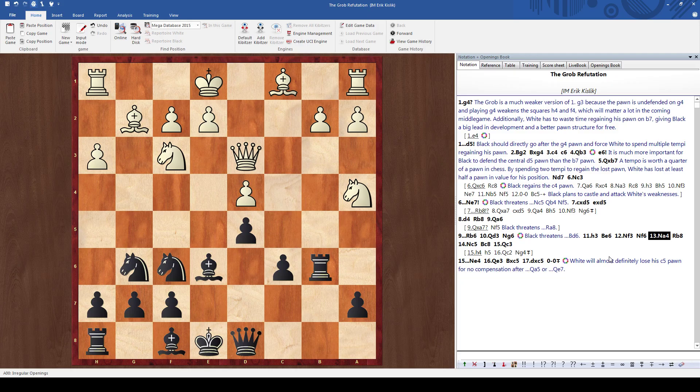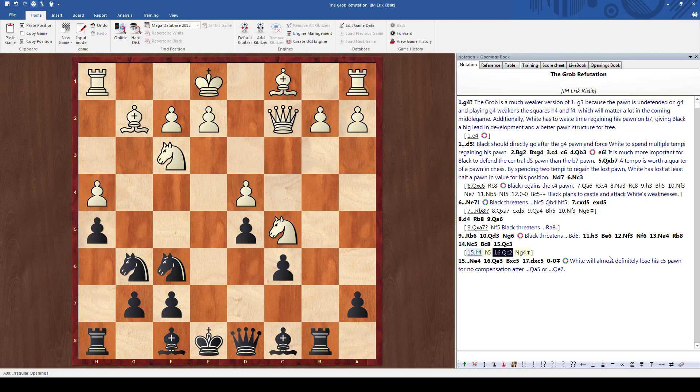After knight A4, you can go rook B5, which is solid. I like the simple rook to B8, knight C5 — I'll just keep my bishop, go bishop C8. The problem for white is that black is so fast with everything. Even in this variation after H4, H5, queen C2, I can even go knight G4. White doesn't even know what pawn he can move without creating more and more weaknesses. It's very hard to even find a move.